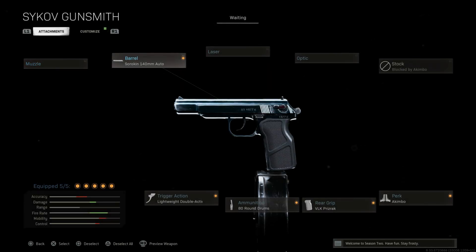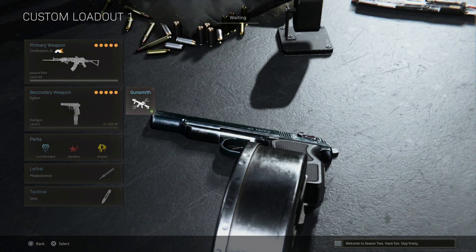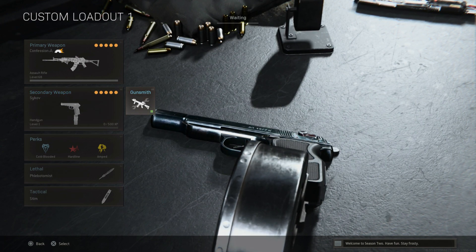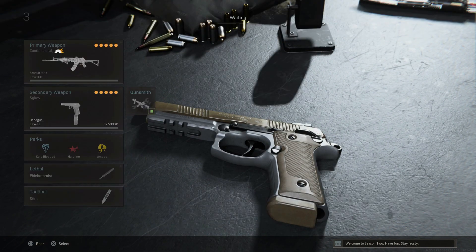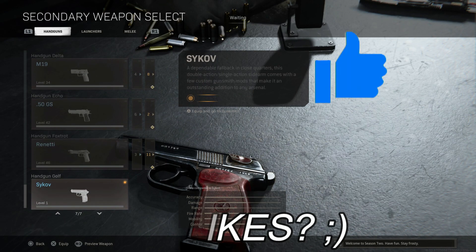What's good YouTube, it's Kanksetix coming with a brand new video. The Warzone and Modern Warfare streets are not safe right now. The Sykov pistol, which has an 80-round drum mag and can be fired automatic, has been released inside Modern Warfare and Warzone right now. The Renetti was bad enough being a three-round burst pistol — now we have a fully automatic pistol.